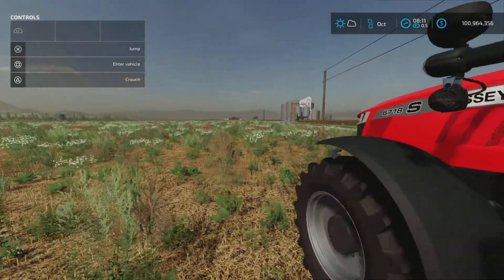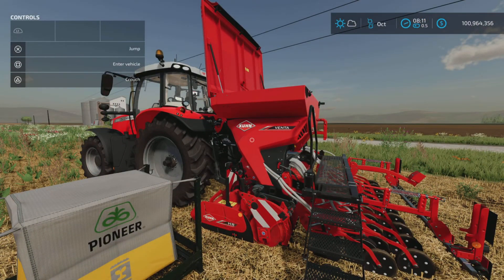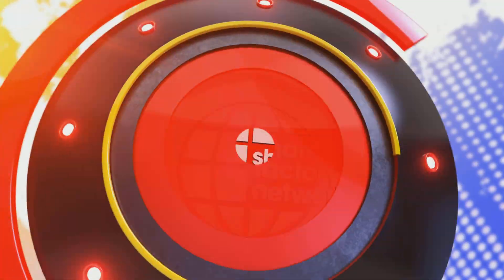And that's pretty much it — that's the KUHN HR 3040 and Venta 3030 by Moose Agrar. Thank you all for watching, I'm Loony Farm Guy, and remember: it's only a game. Till next time, bye for now!